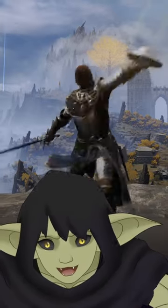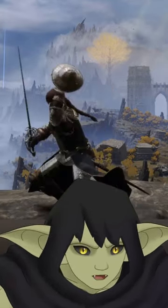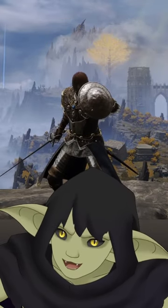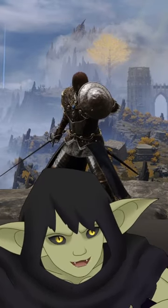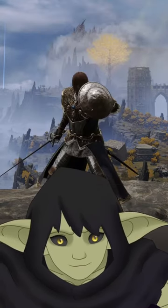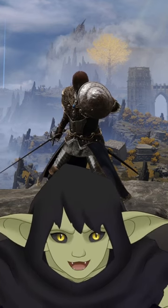The buckler, on the other hand, is the ultimate weapon for parrying, having the fastest startup and longest active parry window. If you're trying to use it as a normal shield though... just don't. So while both have their strengths and weaknesses...